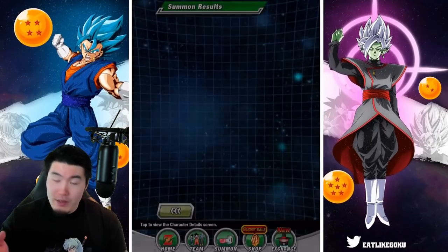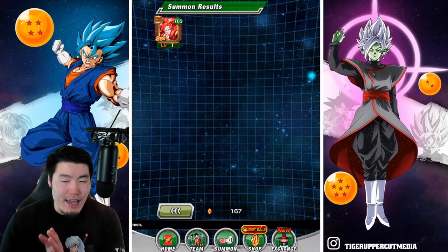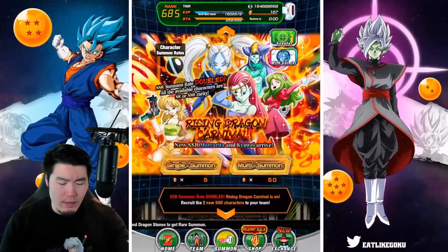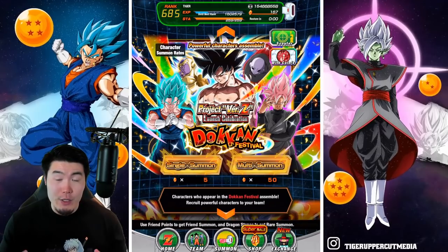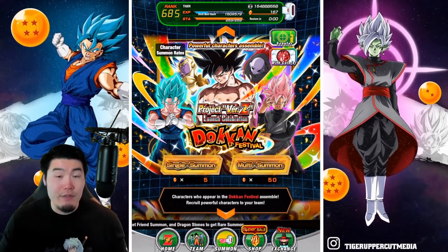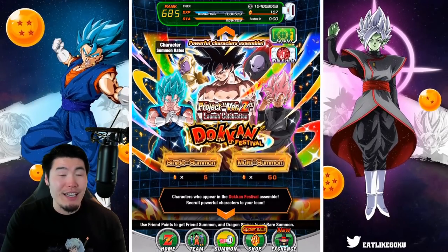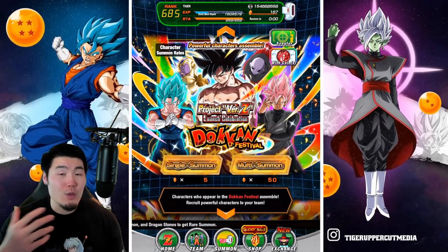So there you go guys — every single day from now until February 7th, about 3 weeks, we get one free single every single day. You can also summon on this banner with stones, but that's not something I recommend because there are other much better banners you should be saving your stones for. If you guys are new and came for the Version Z update, don't spend too many stones on this banner — it's not really worth it. Save for Anniversary banners or Dual Dokkan Fest banners in general.